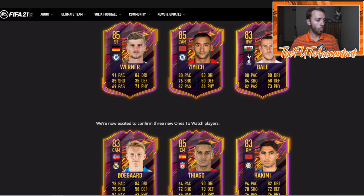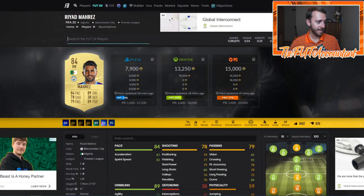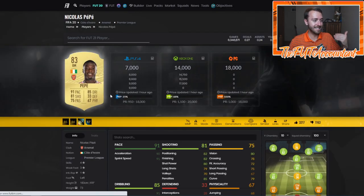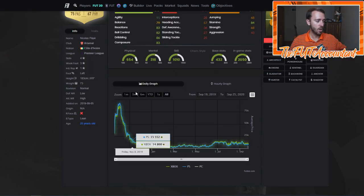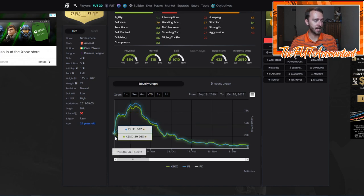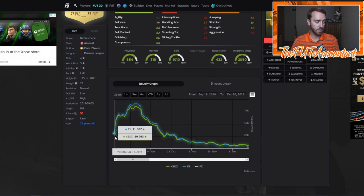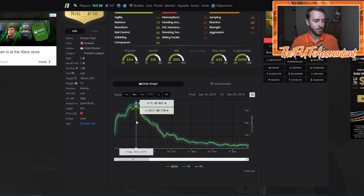Last year in FIFA 20 Ultimate Team, there were a couple of Ones to Watch cards that were very hyped up. We're going to take a look at Pepe from FIFA 20 — a Ones to Watch card that people expected. This is the potential we have for an out-of-packs investment with a gold card. Pepe was in packs for the first couple of days. If you got him on the first day of the web app at about 30,000 coins, you were chilling because he went up to 60-70K, then went out of packs on full game release and went up to 92K.